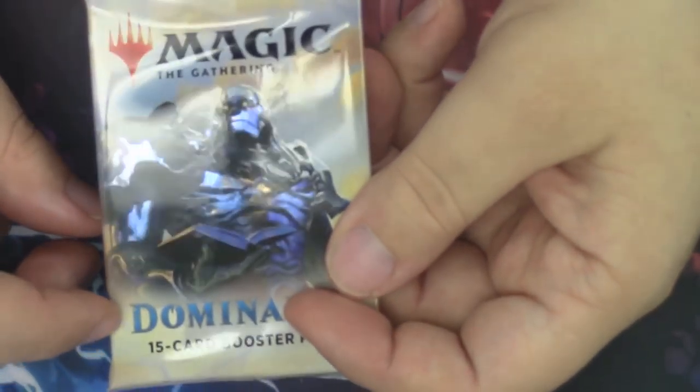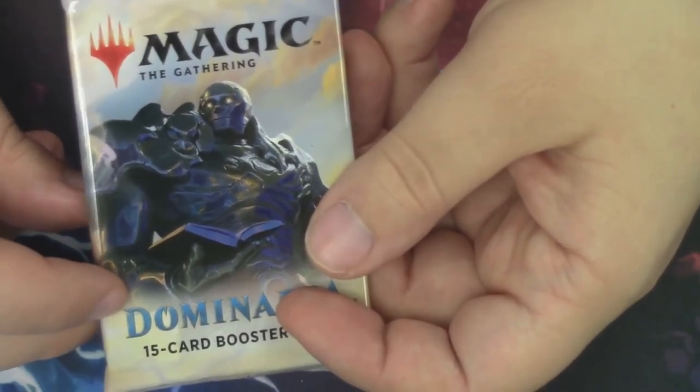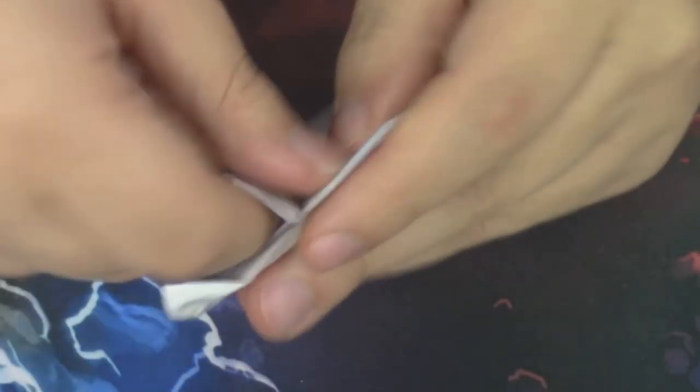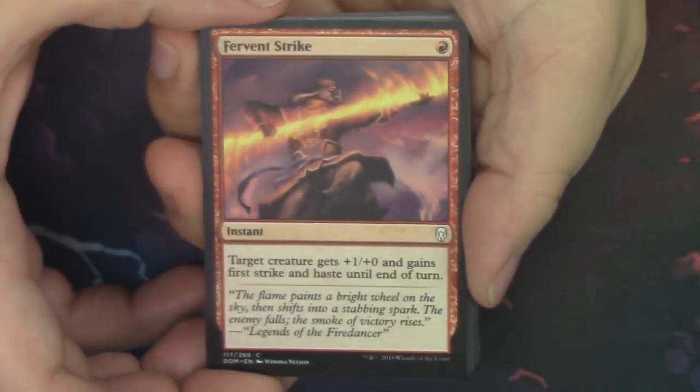Oh my goodness. First of all, look at that — we got Karn on the pack art. He's got a little bit of a shimmer to him. Besides the glare, there's an actual shimmer to Karn on the pack art. Let's go ahead and open these up and see what we get inside, because that's why we're here. Opening packs!